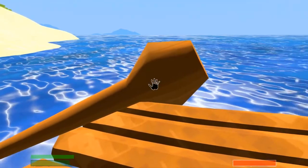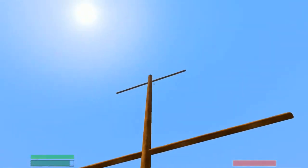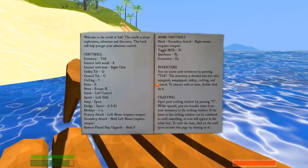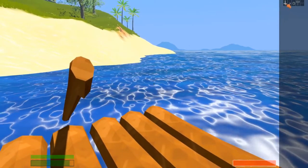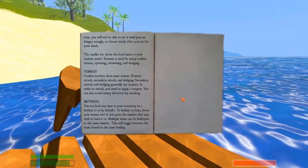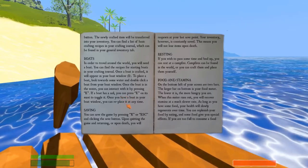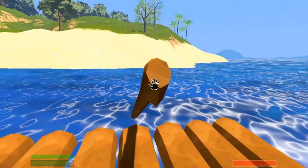Wait, is the sail down? Yes, the sail is down. How do you... Once the boat's in the water, press E. If the boat has a sail, press E on its mast to toggle it. E. Okay, and — oh god.